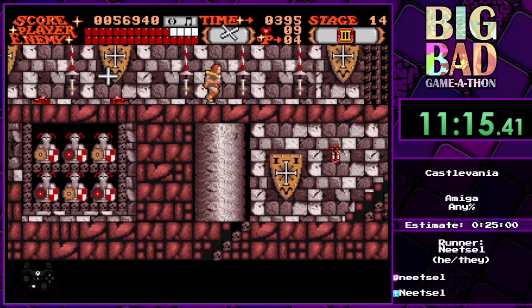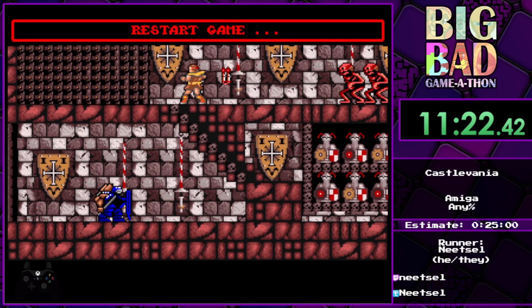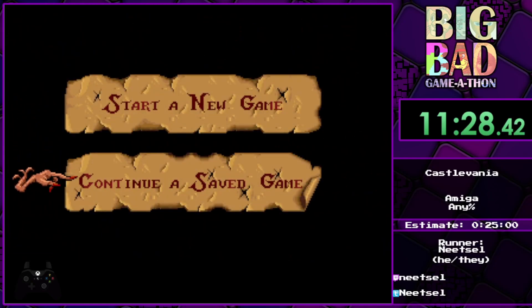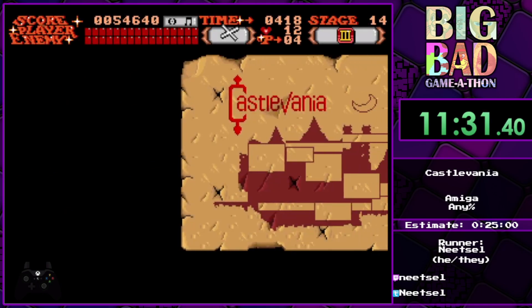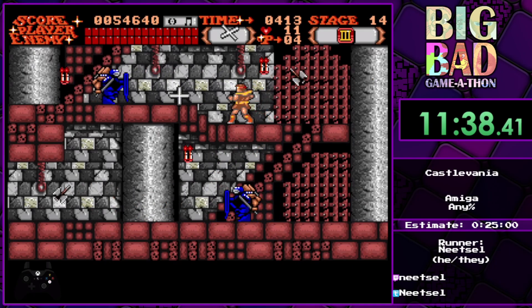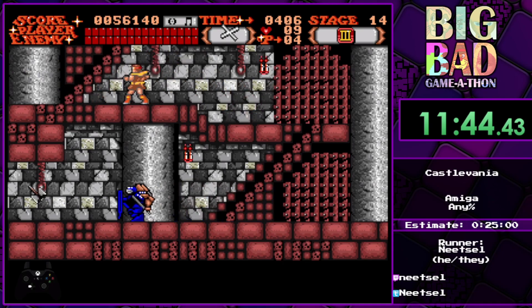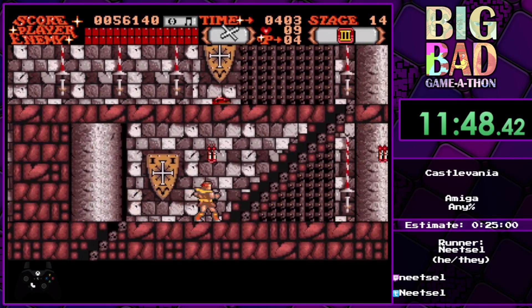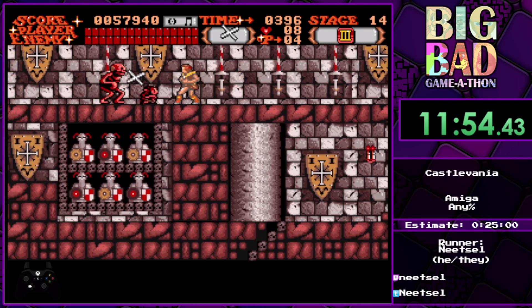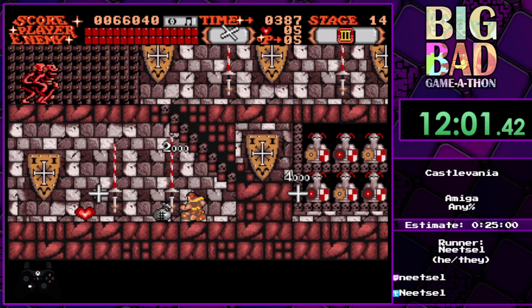Do you fall off the stairs when you get hit? No, that's fine, but from time to time — just like you saw there — the collisions don't work, so enemies won't get hit by weapons that you use, so it's super annoying. Seriously, the fact that they did whatever this is to the Axe Knight sprites is mind boggling. They probably had like a month to do it. Story of the life for many DOS ports — tight budget and no time to get it done.